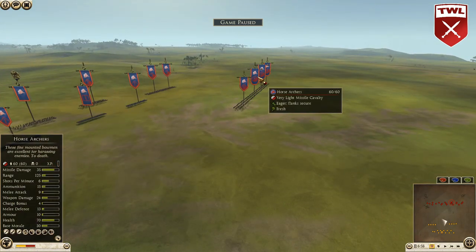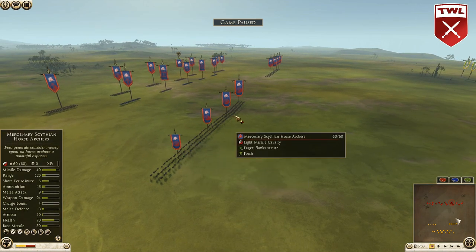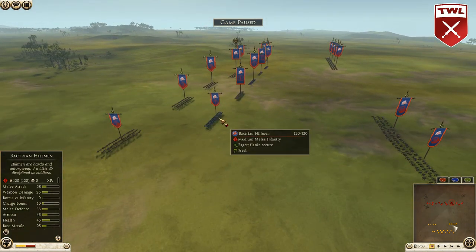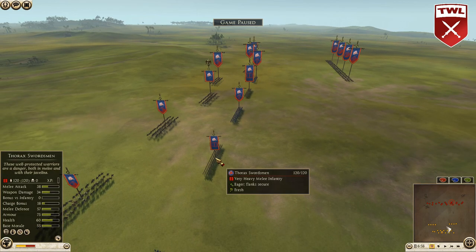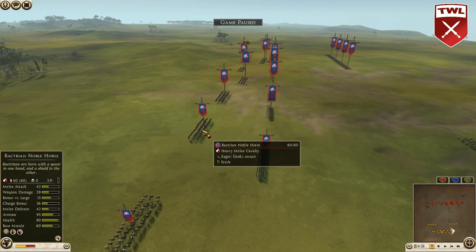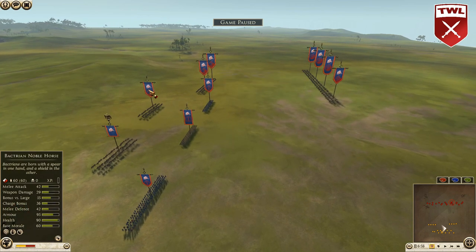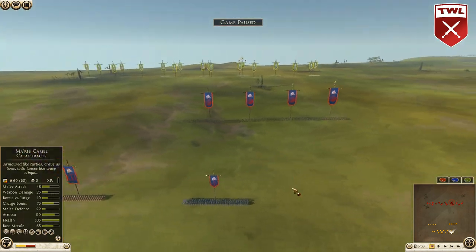His opponent is Bactria and it looks like we've got eight horse archers — seven horse archers, four Scythians, one Tarentine, and three regular horse archers. Melee: Bactrian hillmen, three hillmen with two thorax swords, and a lot of melee cavalry. Citizen cav — he's got one citizen cav and then noble horse, three, four, and five, plus the Bactrian royal cav general.